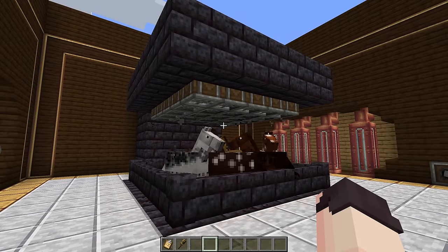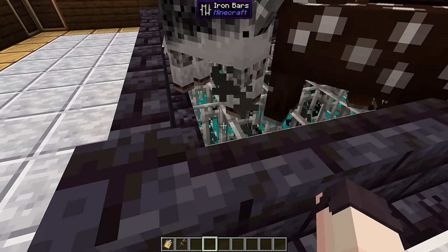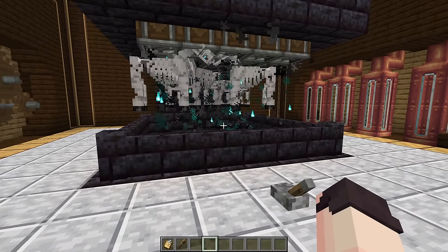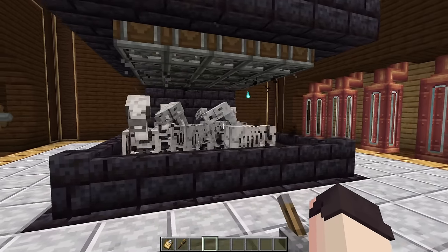Horses are nice, but did you know you can use an encased fan to pull up soul fire onto horses? After a few seconds, the horses will be turned into skeleton horses.